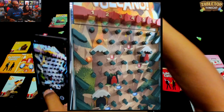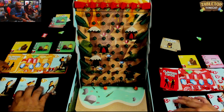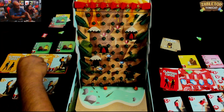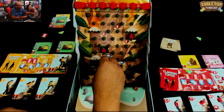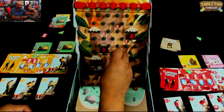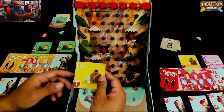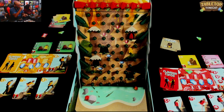Oh No Volcano! I have to draw another card - I need to get my people up here. I'm gonna play this gear card - C6. One, two, three, four, five - actually let's go this way - one, two, three, four, five, six, right near here. Then I drop at number one. Oh No Volcano!